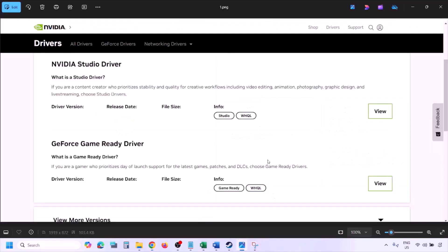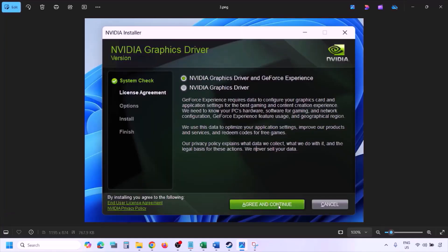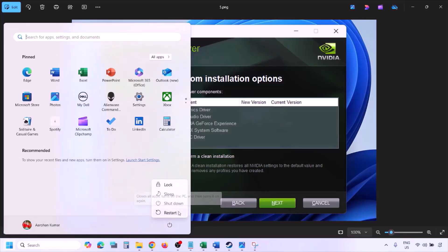Once you click Find, you will see the latest GeForce Game Ready Driver. Click View, then Download, and let the download complete. Run the EXE file, click Agree and Continue, and select the Custom option instead of Express. Click Next, and put a check on the box which says 'Perform a clean installation.' Click Next and let the installation complete. Once done, restart your computer and launch the game.